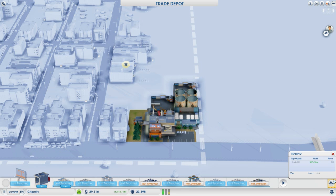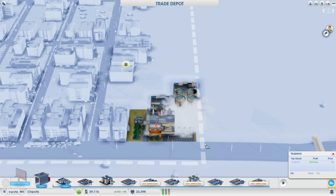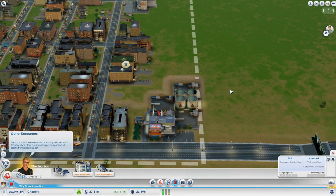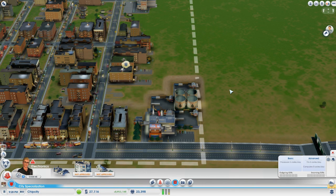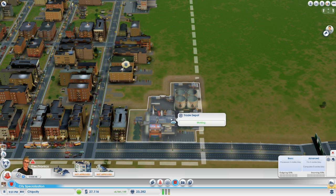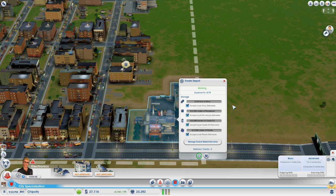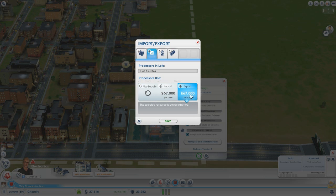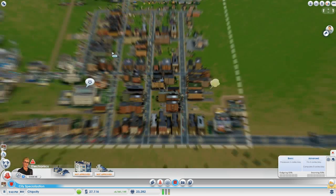We also need a section for the finished good, which is processors. As you can see we've capped out of this trade depot — we only have four spots and we've used all four. So I'm going to go ahead and destroy the freight shipping warehouse; that'll free up a module spot, and we'll replace it with a processor storage lot. Now we go into the trade depot and like any other resource we manage global market deliveries: for plastic we set it to import, for processors we set that to export, and for alloy we set that to import as well. That's all there is to it.